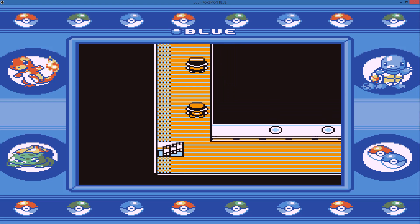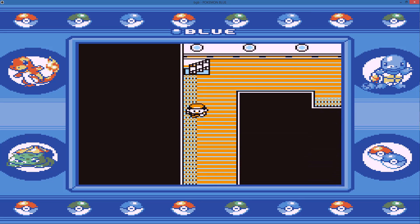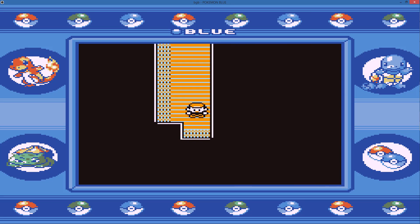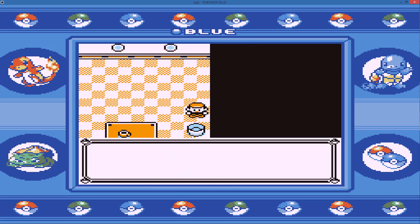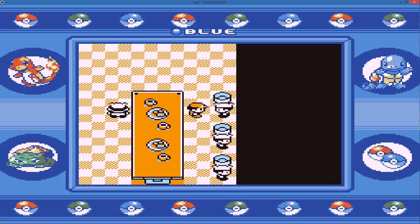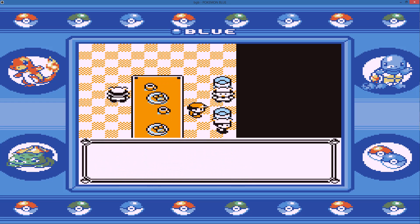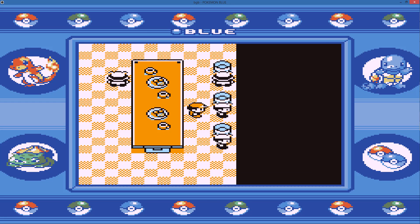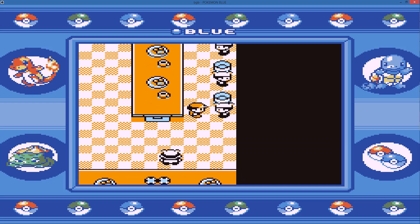I think this is actually the floor we're meant to be on to find the captain. I'm going to head to the kitchens because there's some hidden items on this floor. There's only trash here, but that message will get so incredibly annoying that I'll want to kill myself by the end of probably next episode.